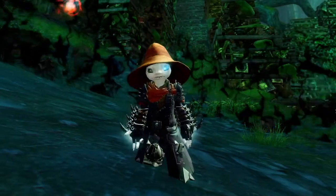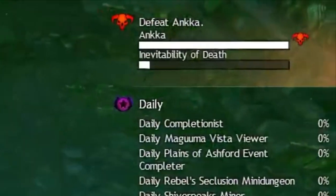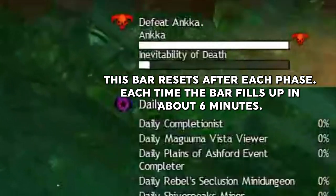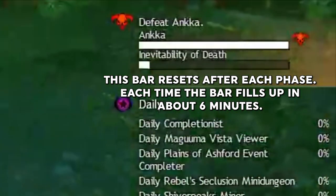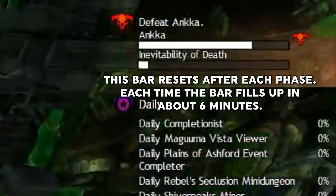Differences from Normal Mode. At the top right is a bar that reads Inevitability of Death. This is like an enrage timer, basically there to prevent you from stacking nine healers and turtling your way through the fight. This bar resets whenever she phases and moves to a new area.